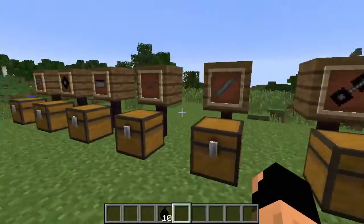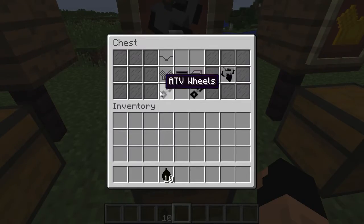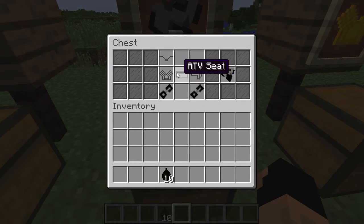Once you have all of these pieces created, you're going to come over here — this is how you put together the ATV, just like a regular ATV would look. The seat's in the middle, the body's in the back, the engine's in the front, the wheels on the underside, and the handlebars are where the handlebars are supposed to go. It's pretty simple once you take a look at it.